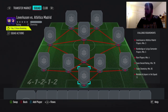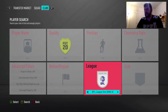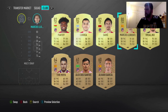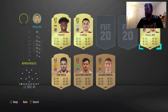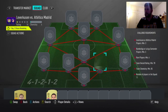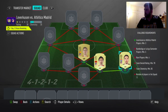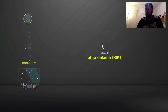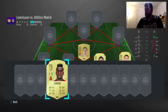Next up we have Atletico Madrid versus Leverkusen. Obviously Leverkusen and Bundesliga in general have their SBC, so the Spanish league is getting absolutely slaughtered today. But we get packs on Thursday which is the main thing. How many do we need? We'll put three of them in - center back, CDM, and right back. We need minimum four team, overall 78, five La Liga. We'll go Atletico and sort by low rating.